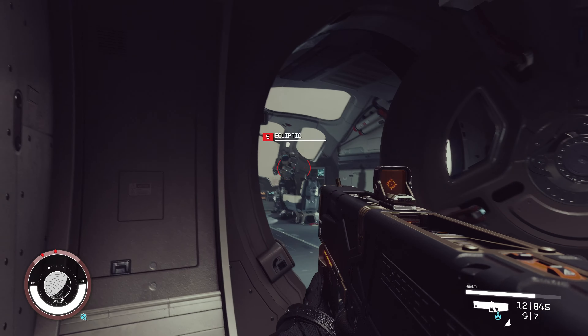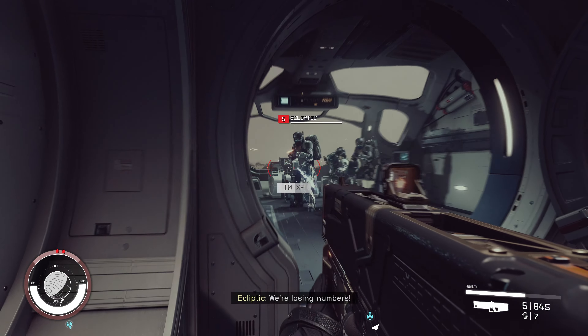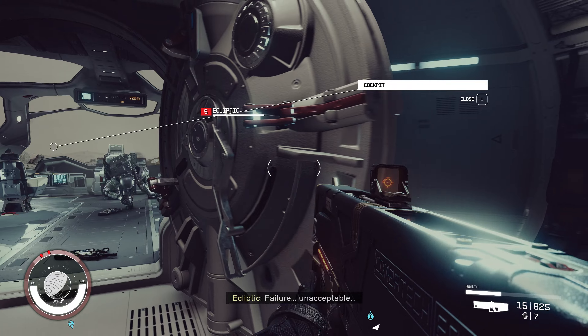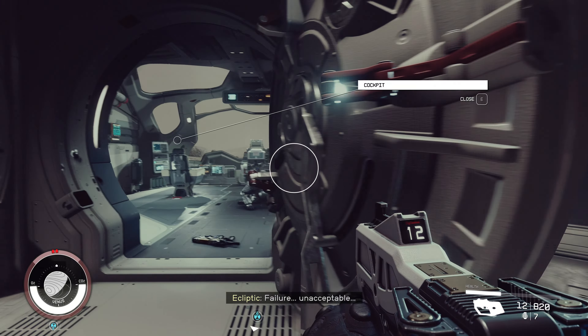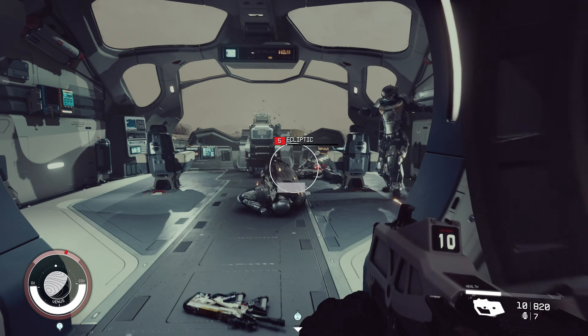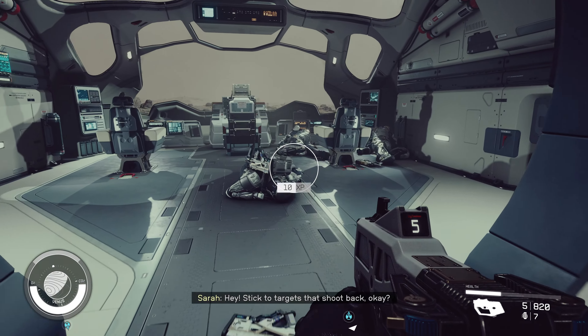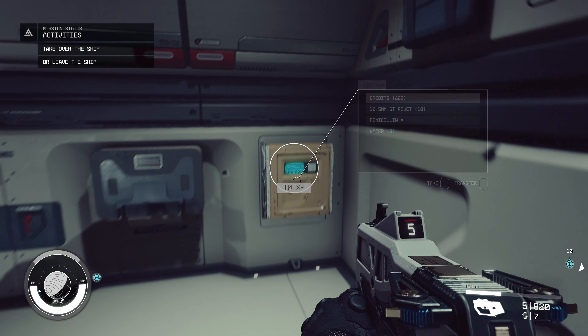Hey guys, welcome back to Wombat Gaming. I am just exploring Venus and I just noticed a couple of ships landing in the distance. Looks like they're pretty much identical ships and it's a civilian outpost. So I'm going to attempt to take both ships. My ship is in the distance over there and we'll see how we go.